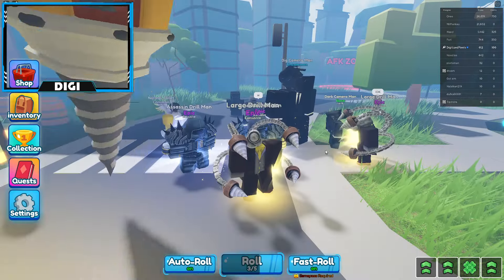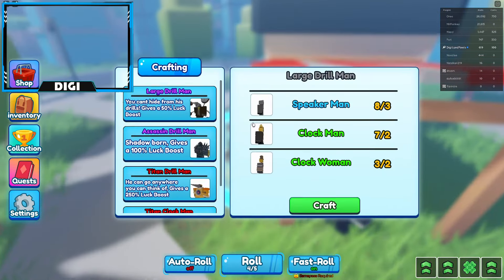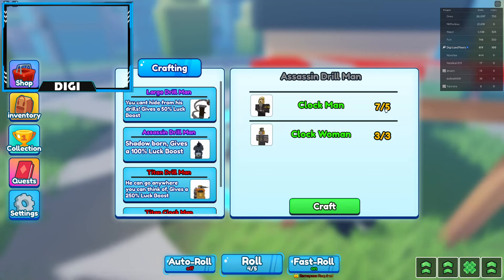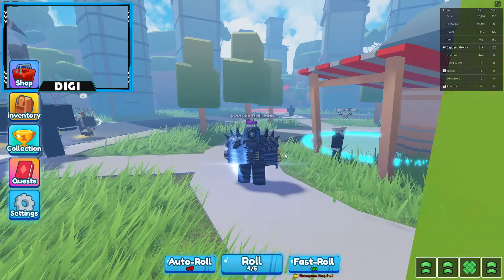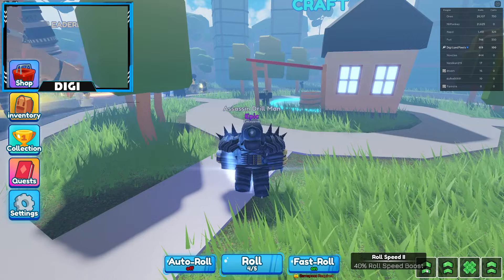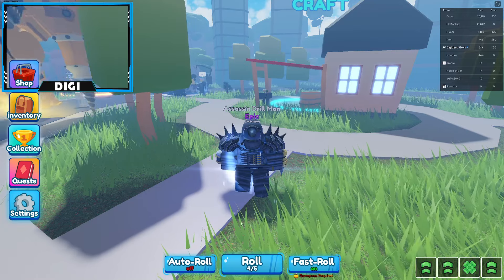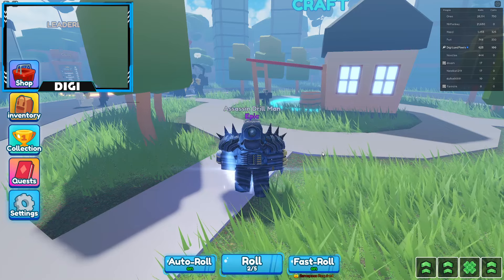The next one is Assassin Drill Man — Shadowborn — which gives a 100% luck boost. I need five Clock Men and three Clock Women. I craft it, walk away, and there we are — I am the Assassin Drill Man, who gives me a huge luck boost. You can see all your perks down here. This is so cool!